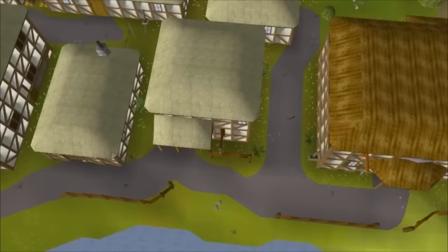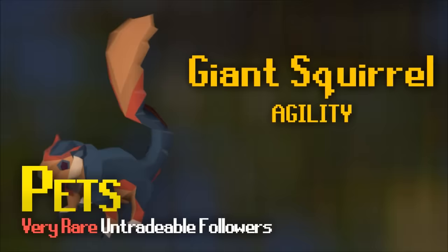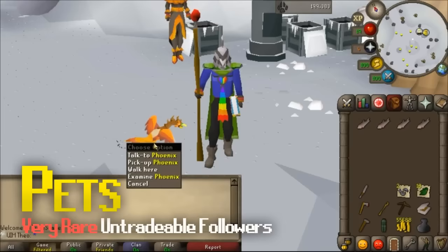As a member you have access to a lot more training methods. The XP rates for all these skills are a lot faster, and a lot of the time they're cheaper too. Through killing certain bosses or specific skilling methods, you have a chance of getting a pet as a follower. These pets are extremely rare and some players spend hundreds of hours trying to obtain them. Pets are a way of showing your dedication and hard work in a specific boss or skill, although some extremely lucky players get pets very early on.